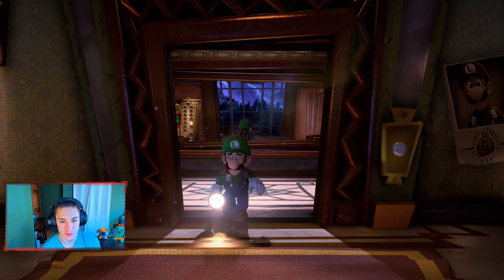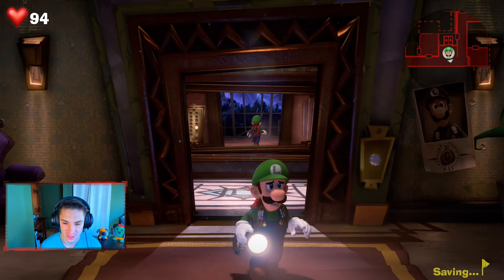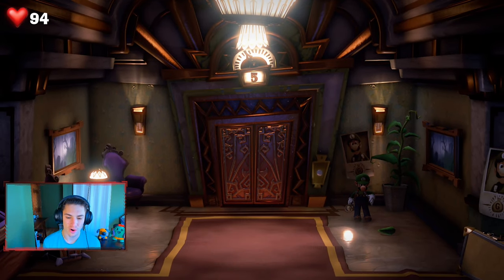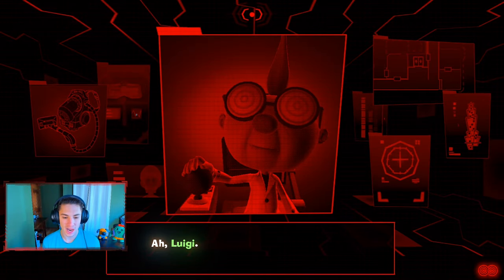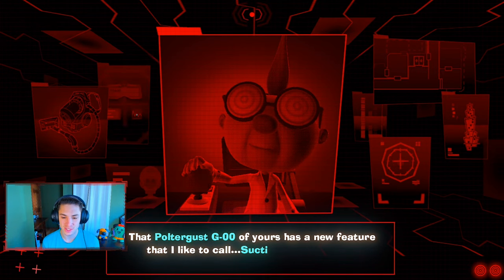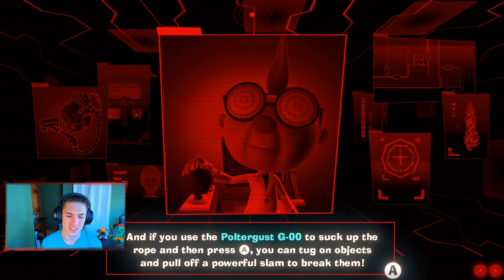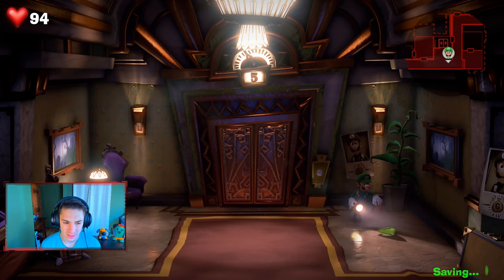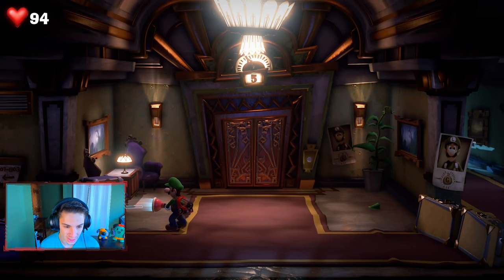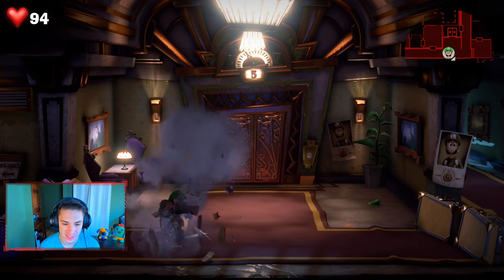We make it up to the fifth floor. Look at Luigi — he's terrified right now. We have to obtain Professor E. Gadd's briefcase. I'm going to start sucking stuff up, see if we get any extra gold. We get a call from Professor E. Gadd: "I neglected to mention that Poltergust G-00 has a new feature — the suction shot." We already know about the suction shot! We're going to be using it a lot this episode.